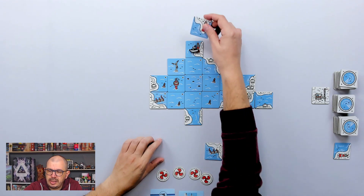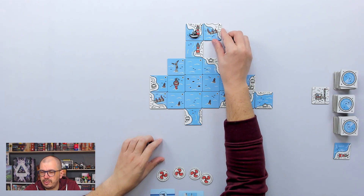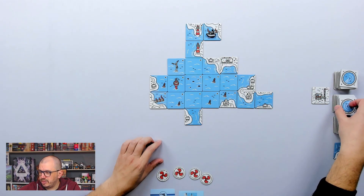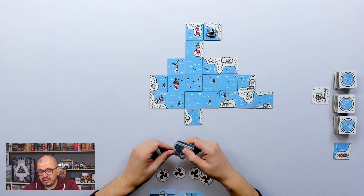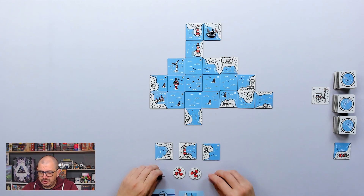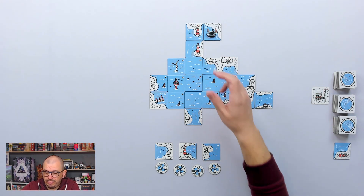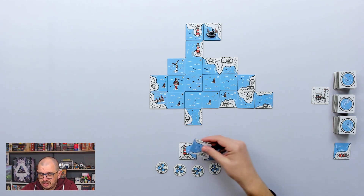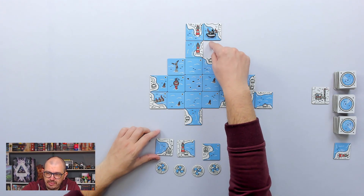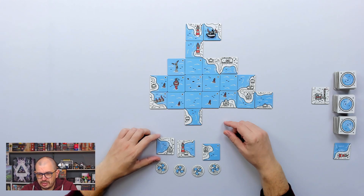I want to use the discarded tile for extra movement, play this beacon here and move, then play this other tile and move. I'm hoping to get something that lets me sail down this line. But it's not happening yet. I don't have a tile that fits here because these tiles are completely opposite — they don't work next to each other. I really want to end up over there but I'm not sure I'll be able to.